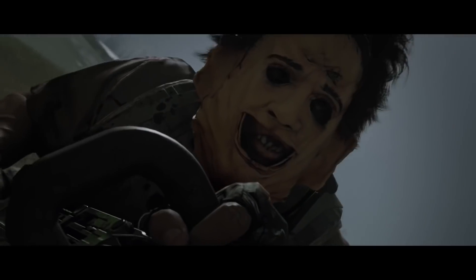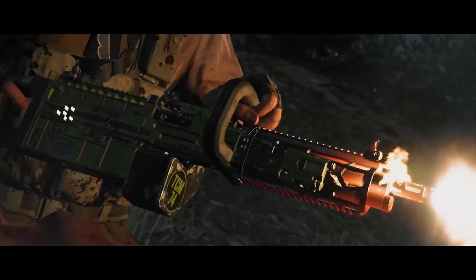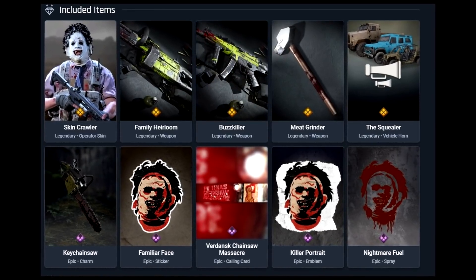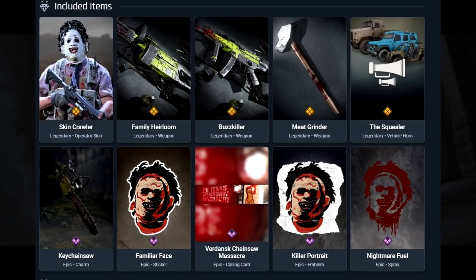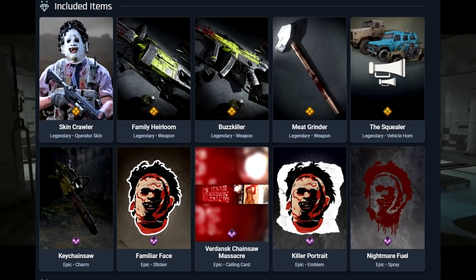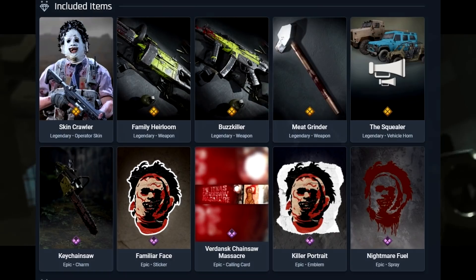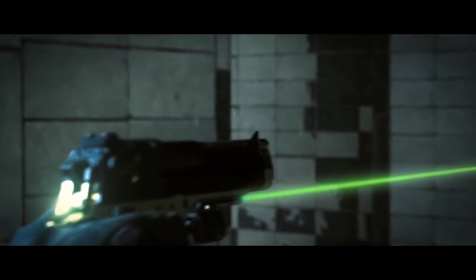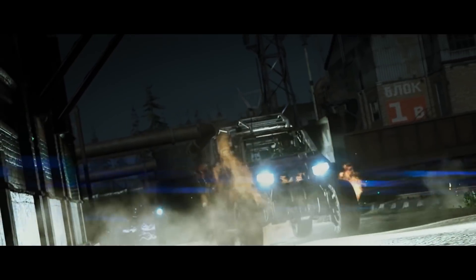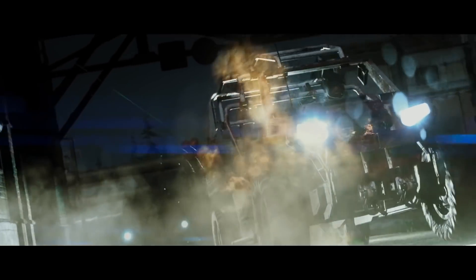Moving over to the Texas Chainsaw Massacre bundle, we have the skin Crawler, which is a Velican operator skin. The bundle includes the Family Heirloom as the chainsaw-looking weapon, the Buzz Killer MP5, the Meat Grinder as the new melee weapon, a new vehicle horn, a chainsaw keychain charm, plus a new sticker, calling card, emblem, and spray. There are also other Halloween bundles coming such as the Dr. Karlov bundle and the Ghost Driven Reaper.